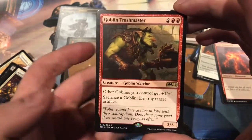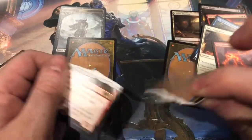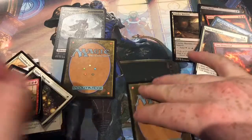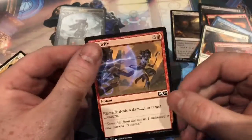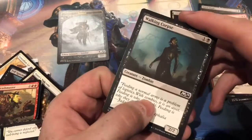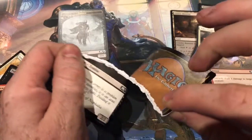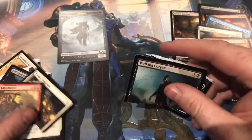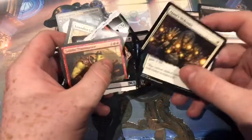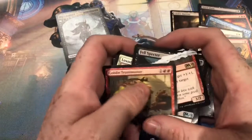Goblin Trashmaster — now it's a gold, which means it's going to be two-one. I actually feel really bad now. Electrify — if this is a foil it's a double whammy, luckily it's not. It's Walking Corpse. This is actually one of the worst because of the Djinn's Welcome — I needed another one of them. So we're now two-and-one in terms of the golds.